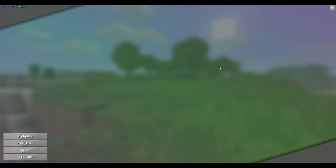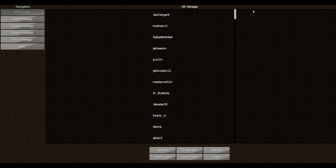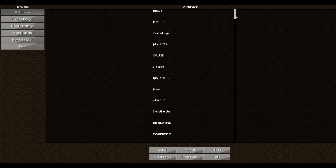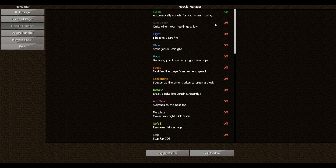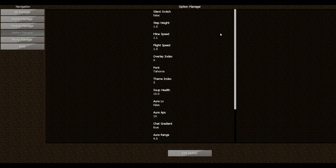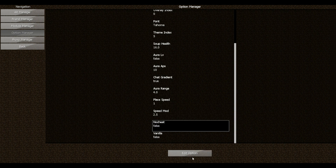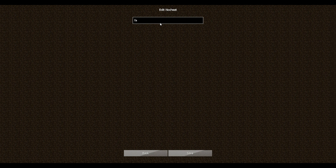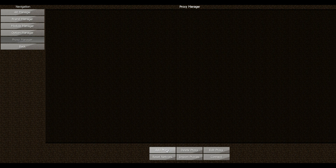This is the main menu — it's pretty nice. Got the Laced Hub up in the top right corner, and it has all the managers: the alt manager, the friend manager, the module manager. You can turn stuff on and off by double clicking it or toggling it. Then there's the option manager, where all your options are, and you can turn on note sheet — though that isn't the only way to turn on note sheet, just one of the ways. Then you got the proxy manager.